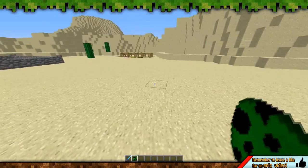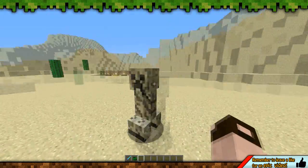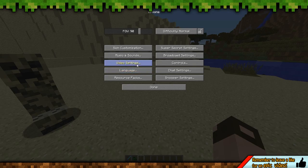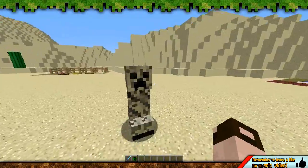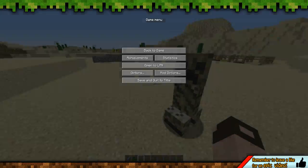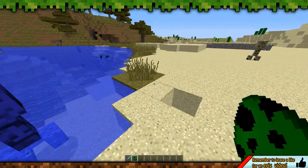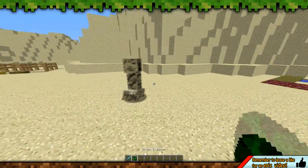Let's just put one down here for example. That creeper is now blended in with this desert biome. I was going to put a shader on to show you it still works, but the shader's still working. Let's put one in here — it changes to blue. Depending on what block they're on depends on the colour of the creeper.